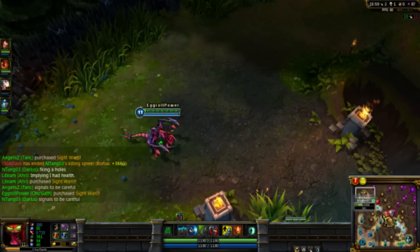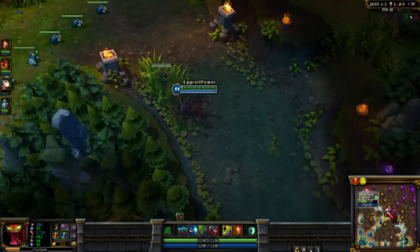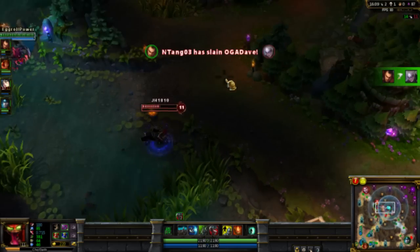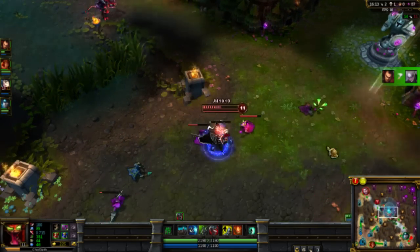Cho'gath's E is Vorpal Strike. This is a passive skill. Every time Cho'gath attacks, he releases spikes in a cone in front of him. These spikes do magic damage and damage all the enemies in front of him within the cone effect. The area of the cone increases as Cho'gath increases in level.